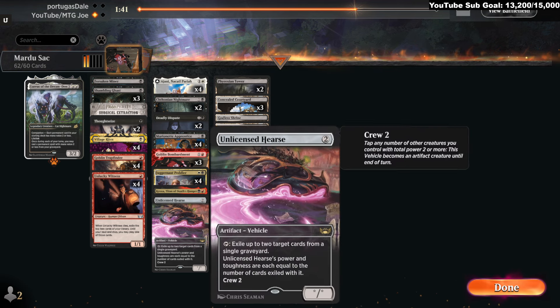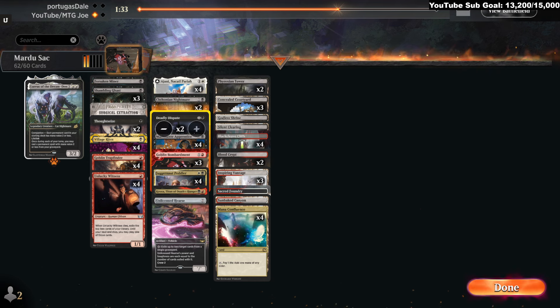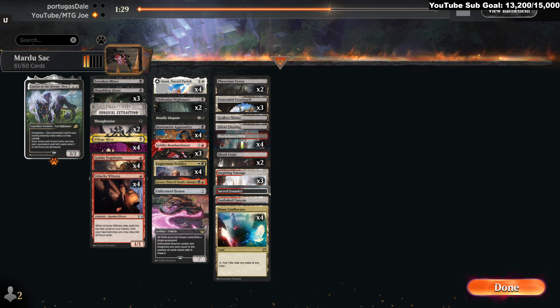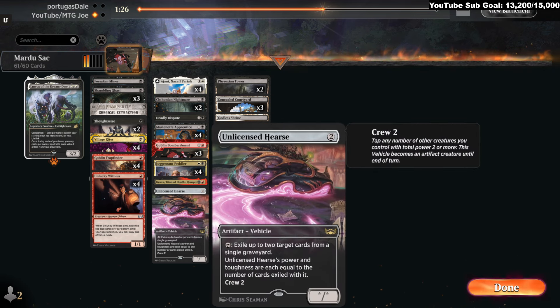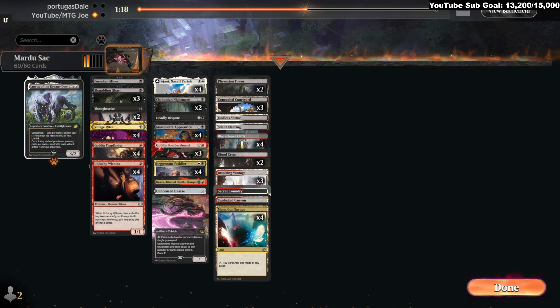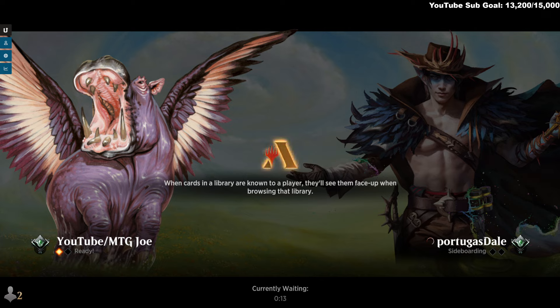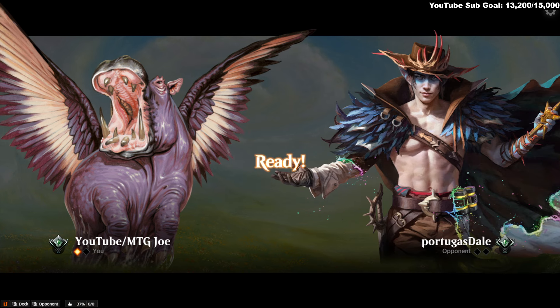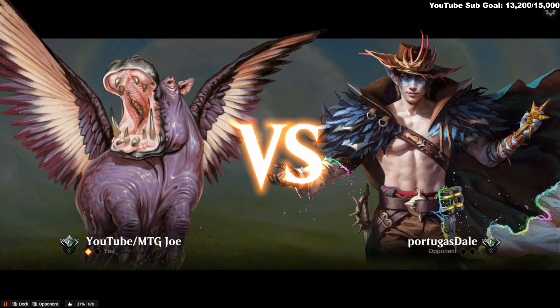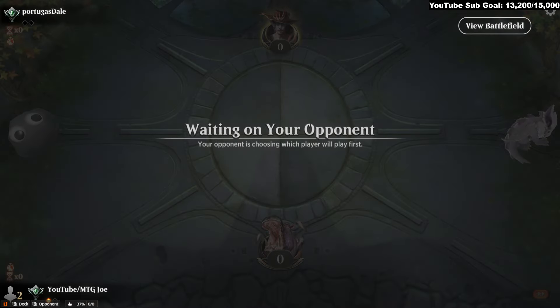Maybe a Dispute, maybe Surgical. They don't have one key card in the matchup. I could get rid of a sweeper, but they've already shown at least two types of sweepers — that's important. The Surgicals for Flage — that card is very problematic. Claiming a Flage just sounds amazing.